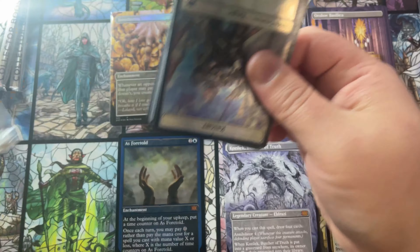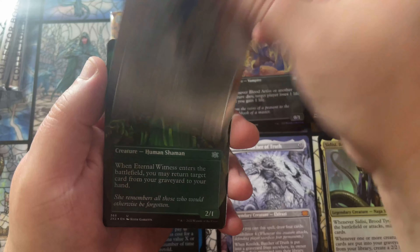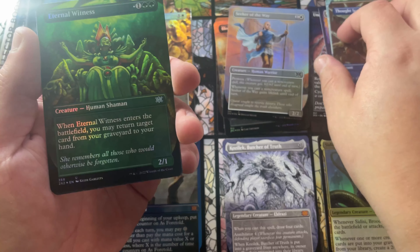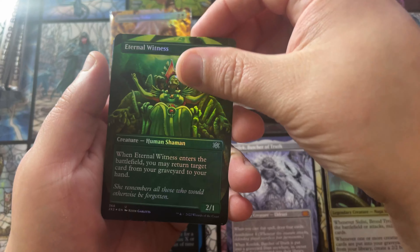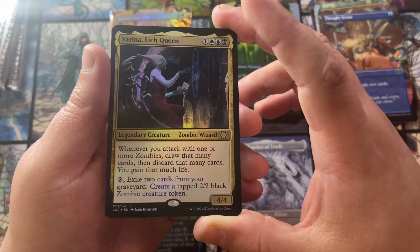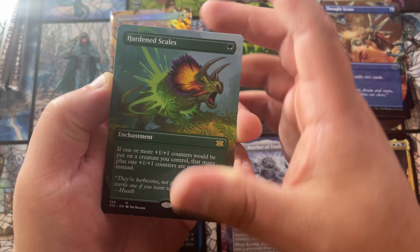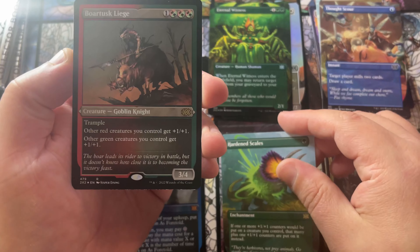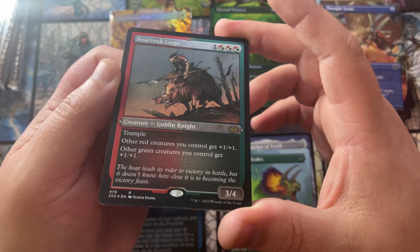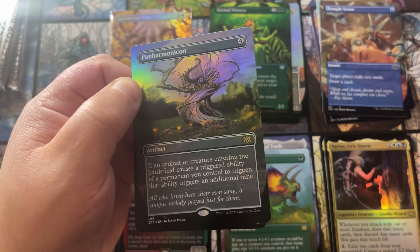Man, that started off real strong — two mythics and into a Smothering Tithe. Can we have more bangers in this box? We got a normal Blood Braid, Terminate, Thought Scour, Seeker of the Way, Eternal Witness — always a good one to open. Not my favorite preferred art for Eternal Witness but it's okay. Then Varina, Lich Queen — a commander card from one of the commander decks. Going into a Hardened Scales, and a Bortusk Leech in the etched foil — I always like the red-green ones, they pop and shine really well.